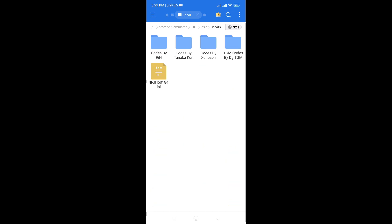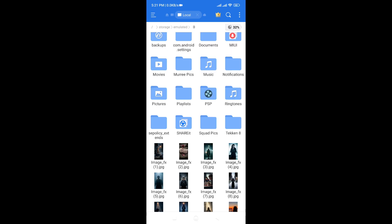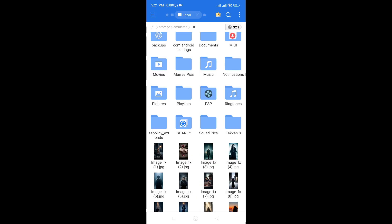Now I will add the cheats file, like Tekken 8 moves code. There are many cheat code moves inside the cheats folder — just copy the character code you want to play, then insert it in the cheat folder simply.